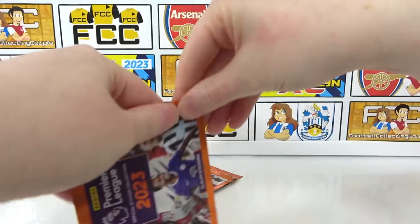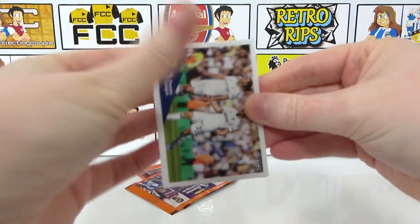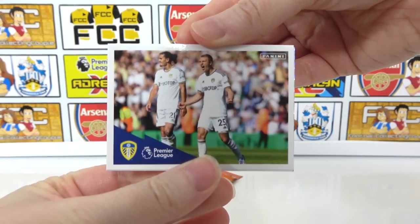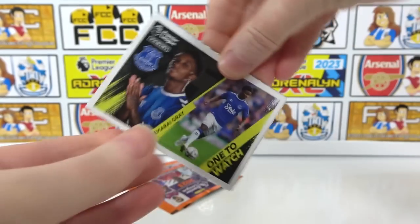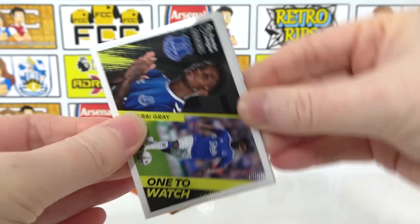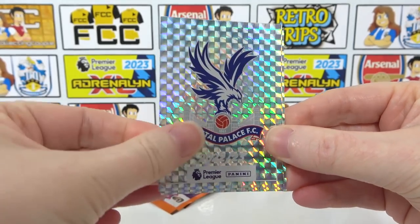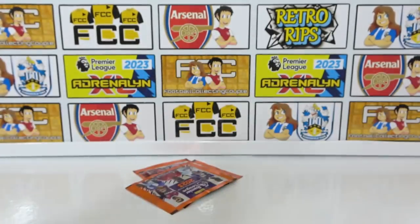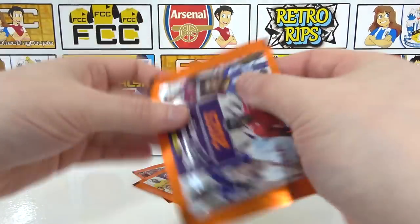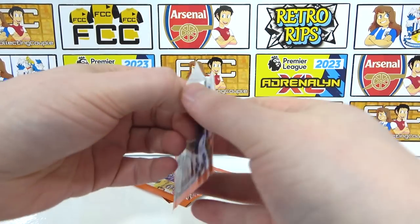Let's crack into the next pack. I'm hoping to find at least five elites in this whole video. There's an elite celebration and a one to watch — Damari Gray. We then have Casemiro, and the Palace badge and the Liverpool badge — double badge, nice. That's the first time that's happened. Our three shinies is currently still our record; we haven't managed to hit four or more yet, three in one pack.